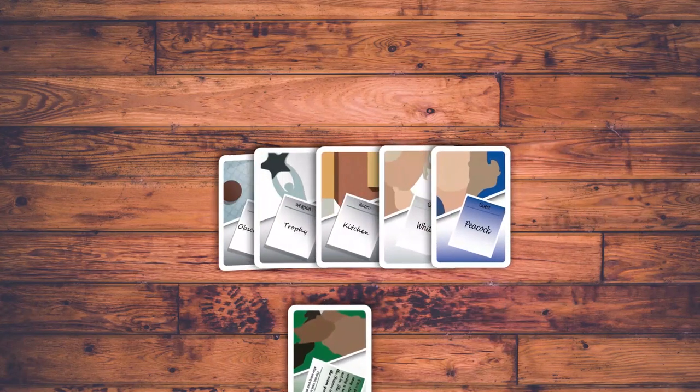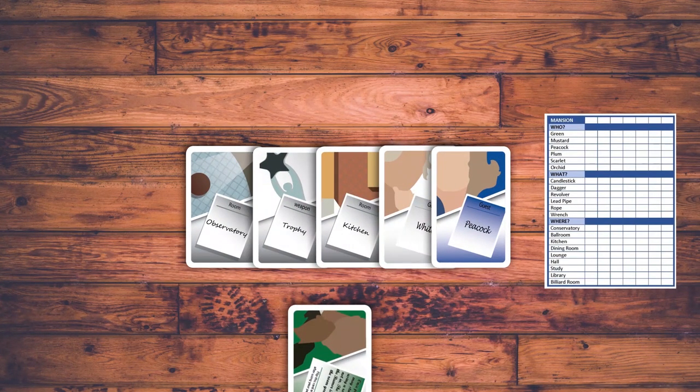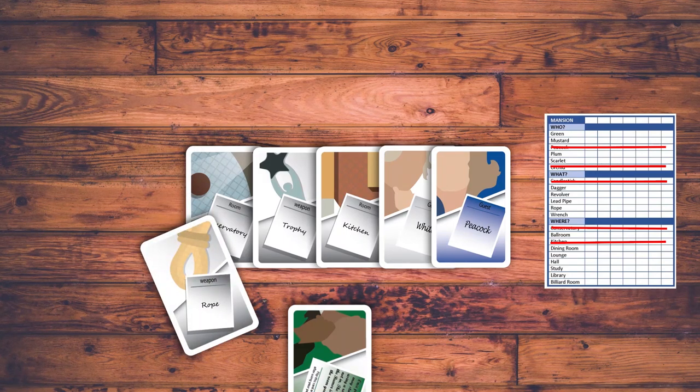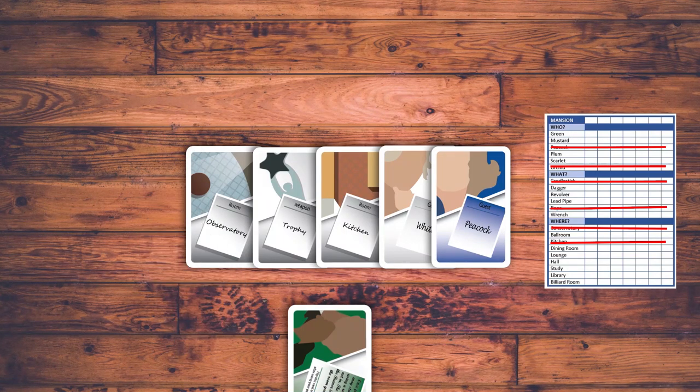Strategy to win: by utilizing the cards on hand, players can use an elimination method to slowly obtain the answer. Players can also utilize the ability card or their personality card to their advantage, by looking at one of the other player's cards or changing the movement of their character tokens. And that's it — go out there and have fun. Thank you for watching!